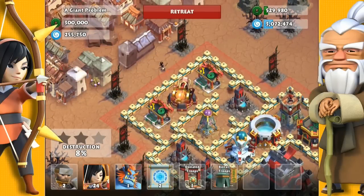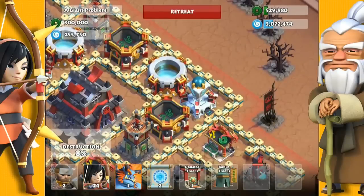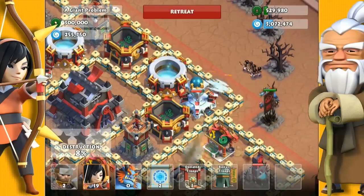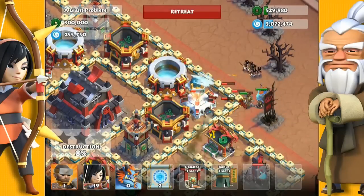Next thing we want to do is take down the freeze tower, which is in range of that cannon. So here I'll distract it with one ony troll and have my archers take the freeze tower down. I'm using a ram to help that ony troll through the wall.